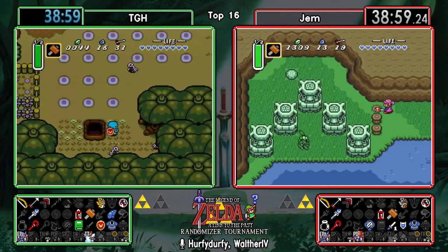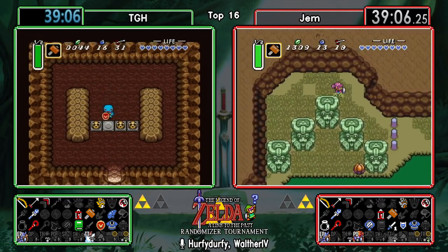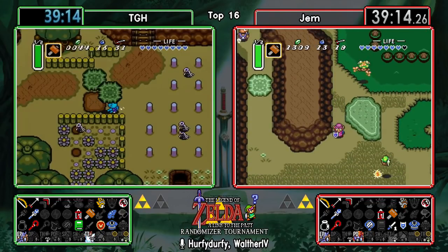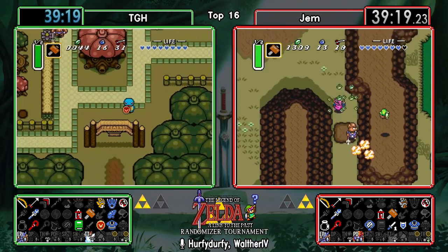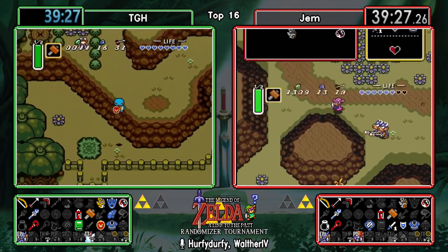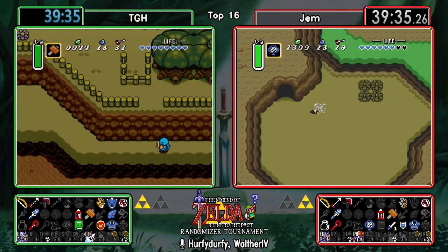Checking out the Hammer Pegs - and Flippers! Well, that's an interesting find. Another required item in the seed, nice to have for sure. Unfortunately TGH is still a bit low on money so he's not going to be able to do Zora, and he's still lacking the money to go into POD as well to get the Mirror.